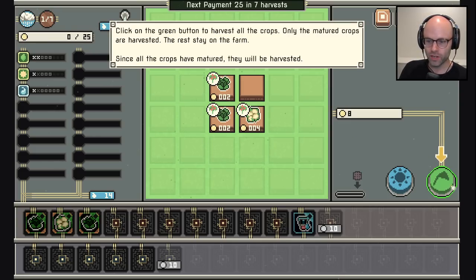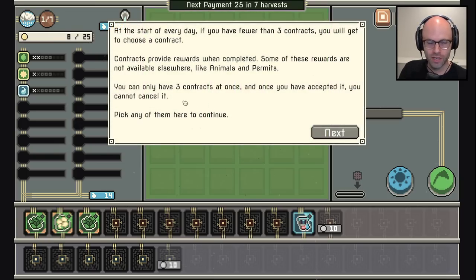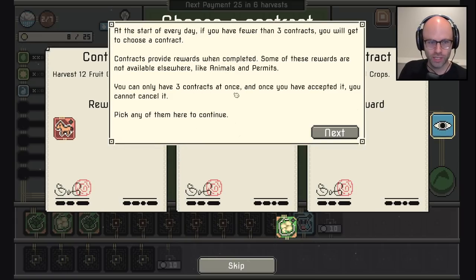Click on the green button to harvest the crops. After harvesting, the day ends and a new day begins. If it's the end of the week you will need to pay your loan to continue, or the farm will be confiscated — me when I accidentally have a Monsanto seed blow onto my property.